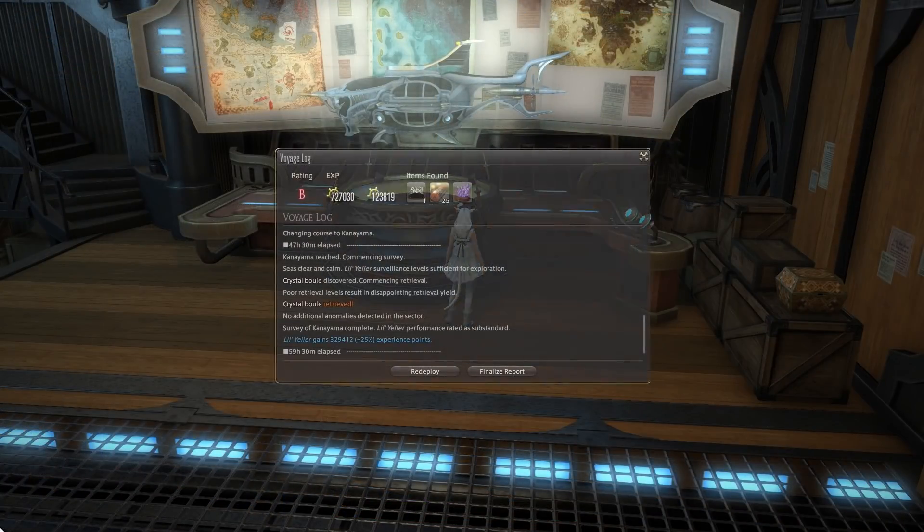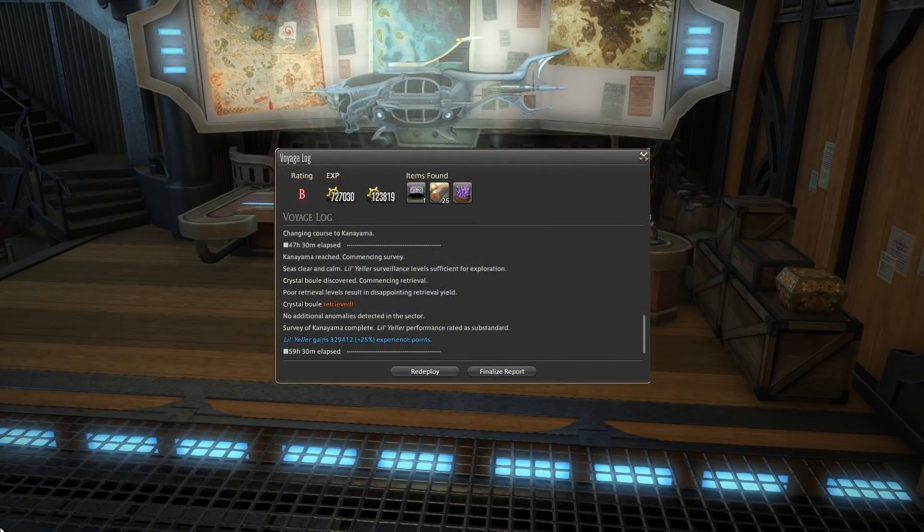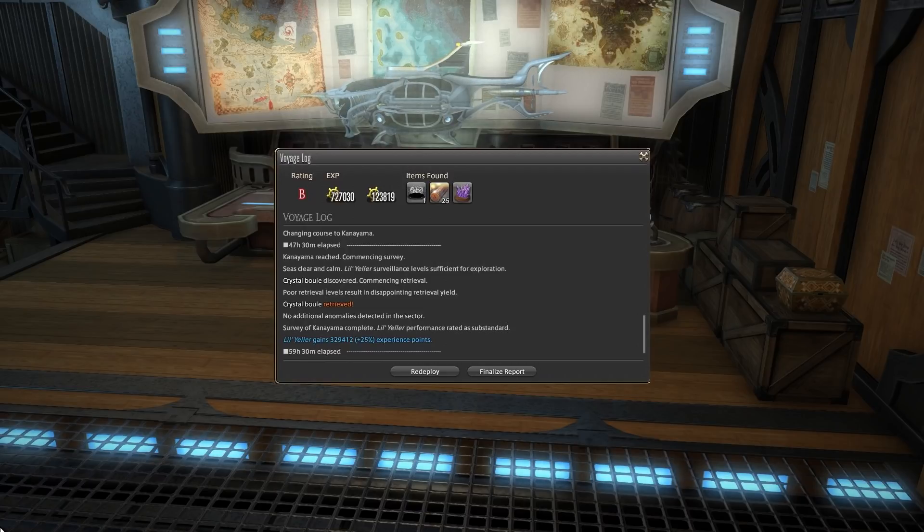Here's a screenshot from Reddit — a link will be in the description to the source — where the user obtained the Crystal Bull item from a voyage with a basic submersible with old tier 2 parts at the Kaniyama destination on the voyage map.